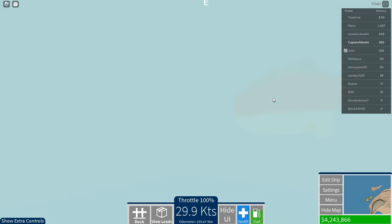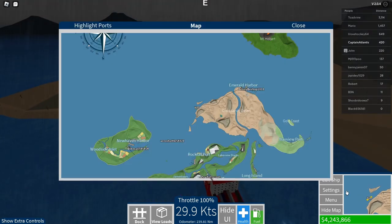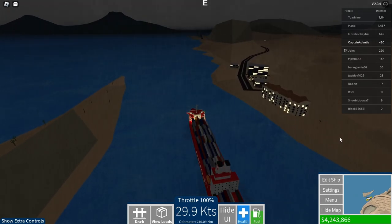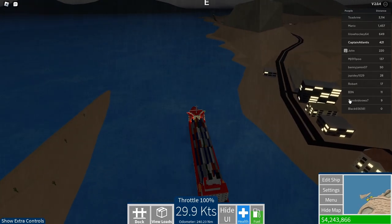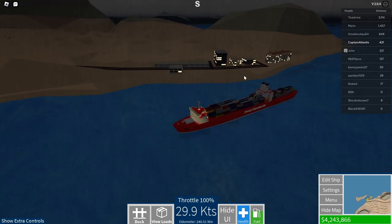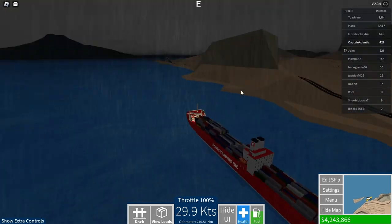We are almost there. Someone in the server typed 'Aero Shuttle 5 4 3 2 1' — not sure what that's about. This is version 2.0.4. Imagine being in your apartment and just seeing a ship this big honking at you.